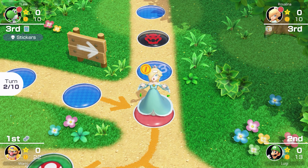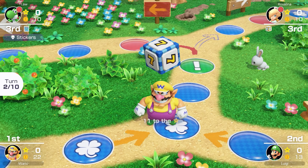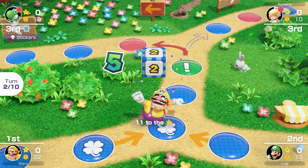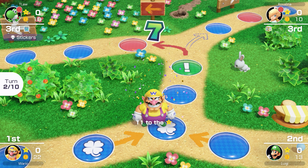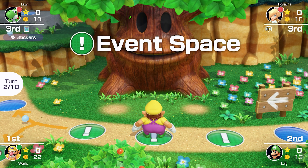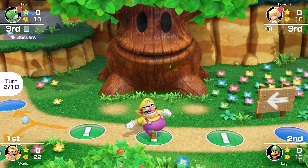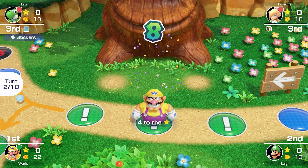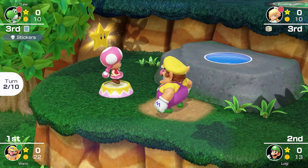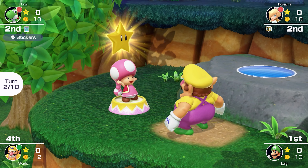Rosalina rolls a three — pretty low, she's stuck at the start. Wario uses his double dice and only needs 11 to get the star. Oh, that's so lucky — okay, hopefully we can get the star next turn. Wait — he gets the event space, he gets a dice through, and he actually beat us to the star. That is upsetting.